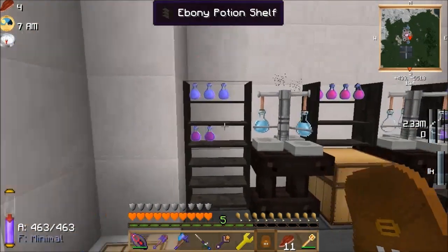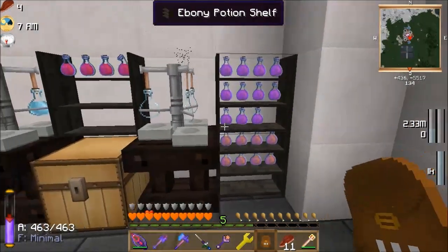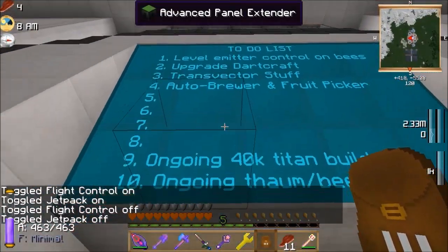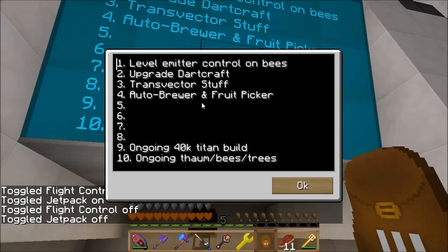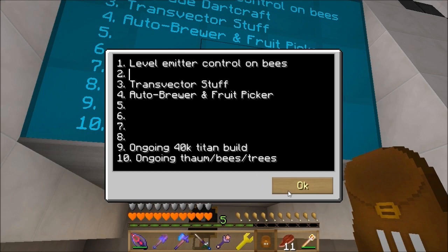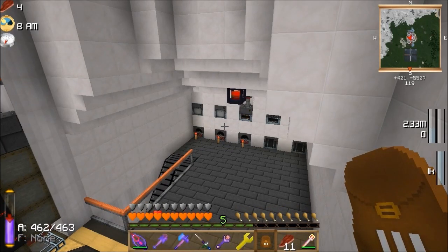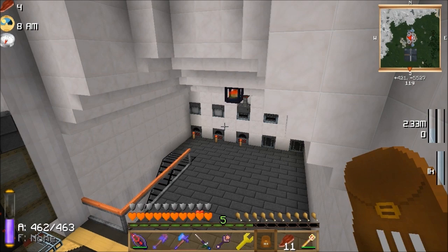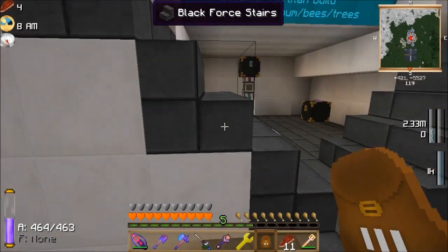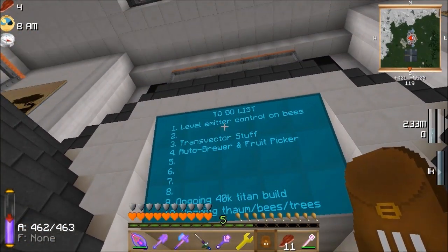I was just testing that yesterday. What I want to do is, at some point maybe this episode, try the MFR potion brewer because I've never played with it — I just want to see what it's like. On the list we can take off 'upgrade dark craft' because that's done. The 'transvector stuff' just means I wanted to test how many things I can get on a transvector interface for an induction furnace — I was going to try two precision export buses, two ME interfaces, and one precision import bus. So five sides of the transvector — I don't think you can put power through it and I'm not sure about a redstone signal.